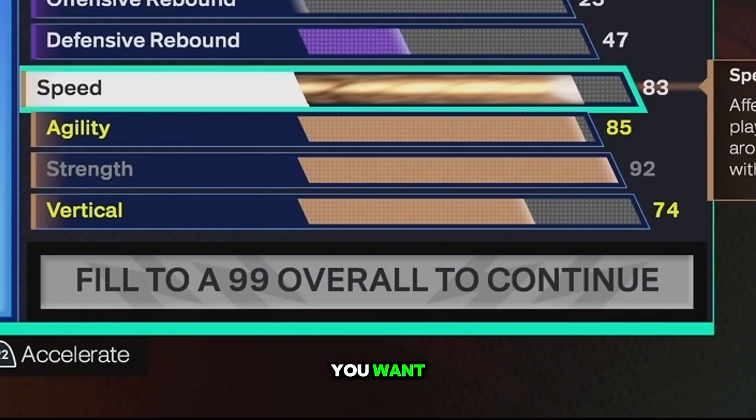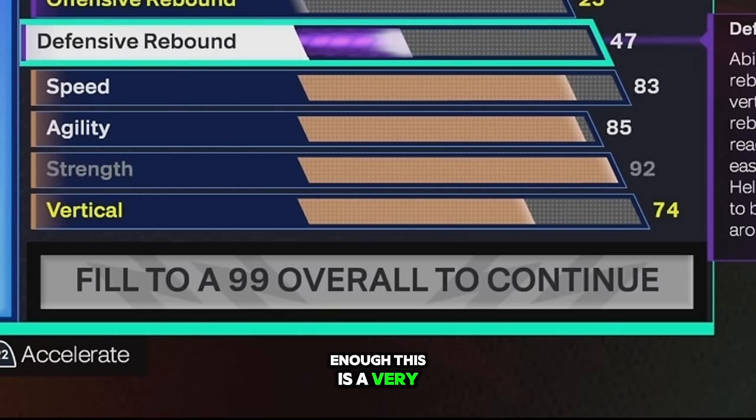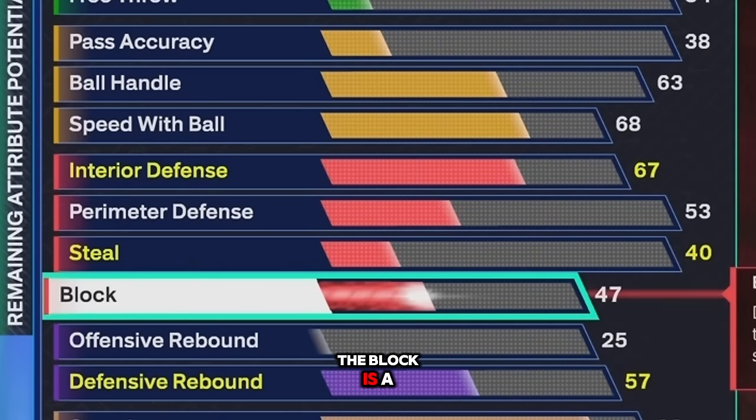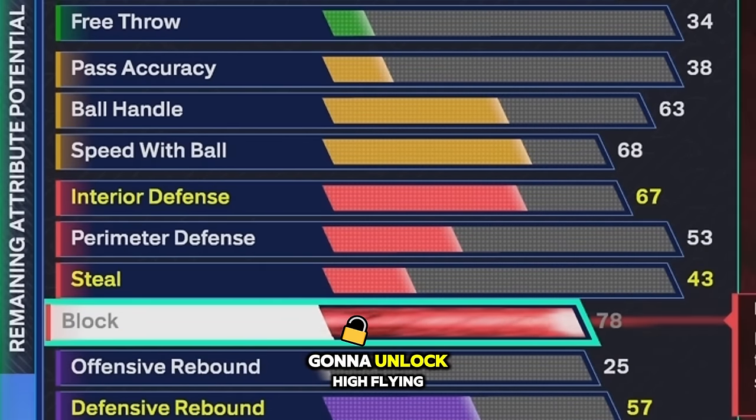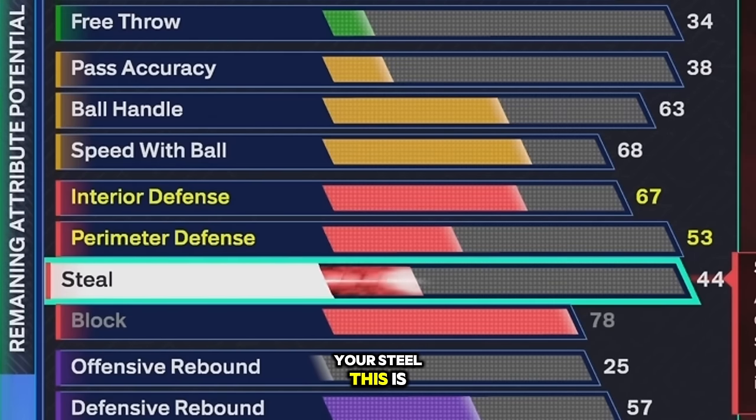Speed is gonna be at 83. I know it's probably not as high as you want, but I made this build — it's perfectly fine. The perimeter D is crazy, the agility is great, the speed is good enough. This is a very slow game, you should be perfectly fine. This is a very slow 2K.